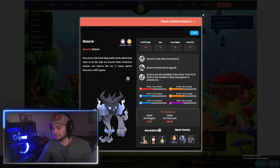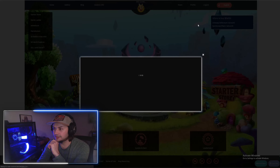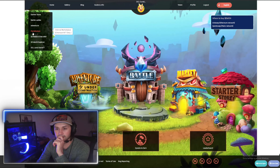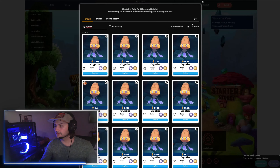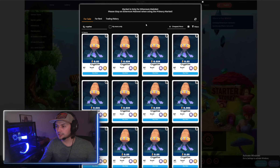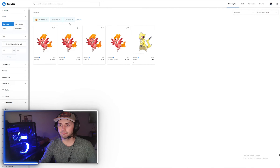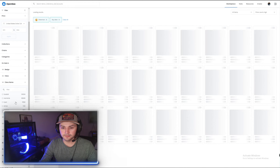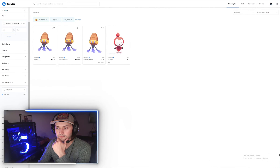And we see its ancestors here, and its original form is a Cryptese, which I actually need. So let's see what that's going for in the marketplace right now — .02. That's not bad. It's right where the Polynemo was on the marketplace. Let's see where it is on OpenSea — .05.